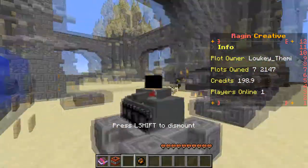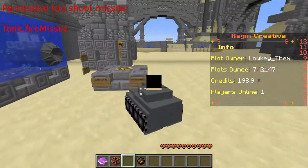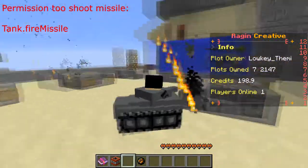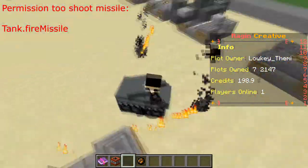Same thing with the tank — if you hold fire charge it shoots. You can control the tank and it moves around. You can turn the turret around 360 degrees. It's really cool as well.